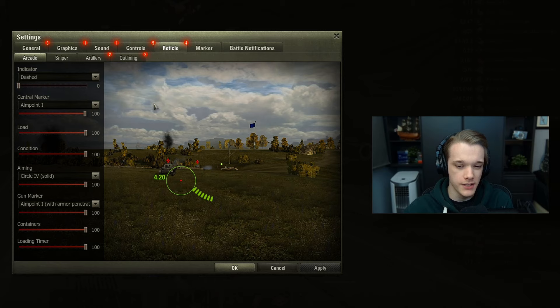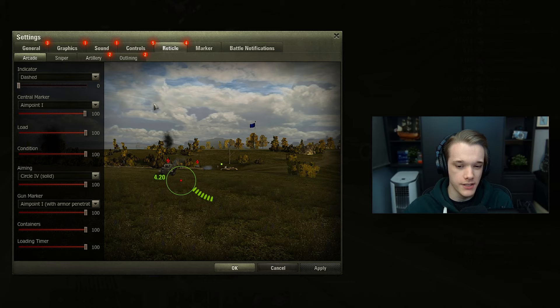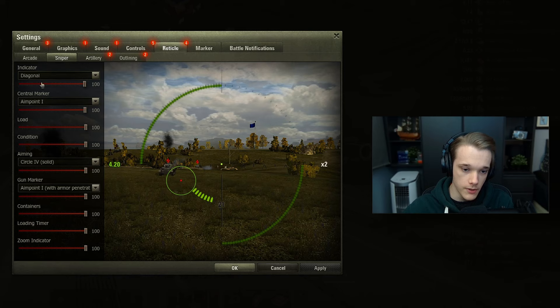Now for your reticle settings it doesn't matter too much - this is more personal preference - but I would recommend you have the dot as your actual crosshair. It just helps out a little bit more and can be less distracting than the A shape or the arrow shape. One thing I will say is that in sniper mode make sure you choose diagonal and make sure this is at 100 percent, because it has a little tiny indicator line which you can then line up with where you're getting shot from, and as long as you're standing still you can roughly estimate where the enemy is.